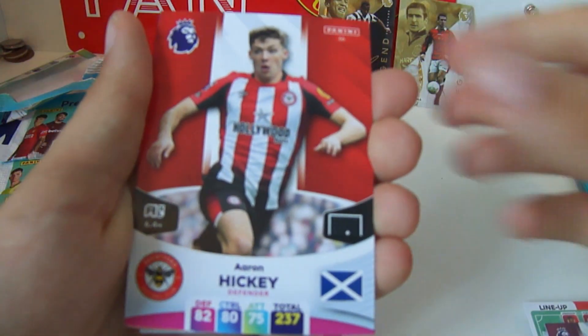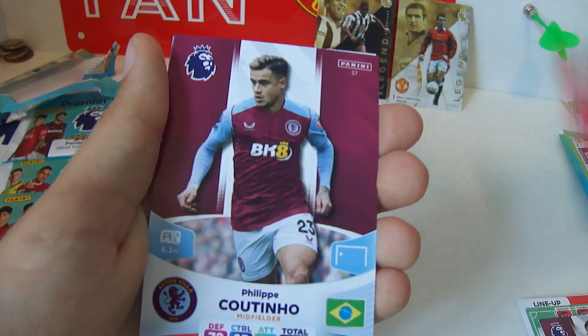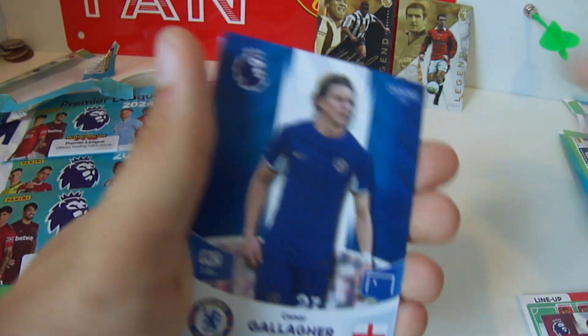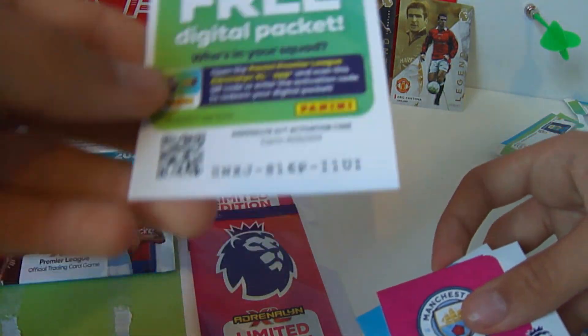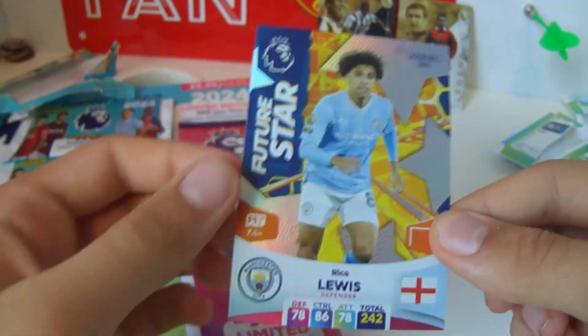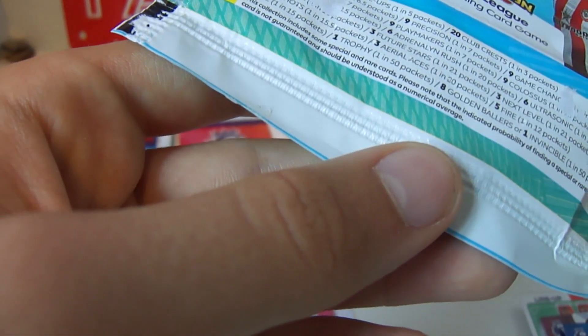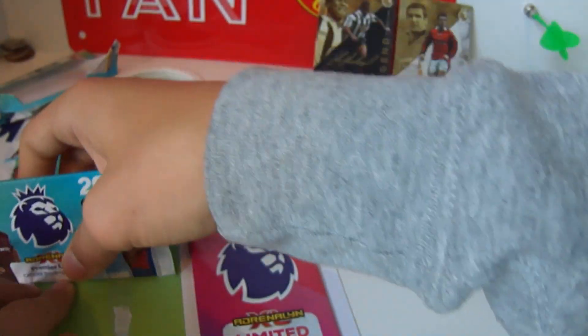We'll keep the Garnacho pack till the end like usual to bring us good luck. We have Trent Alexander-Arnold for Liverpool, Aaron Hickey for Brentford, Stefan Bajčetić for Liverpool, Philippe Coutinho for Aston Villa, Conor Gallagher for Chelsea. Two insert cards — code card for you guys, Everton's badge, and Rico Lewis Future Star — a need. These Future Stars are one in 21 packs, so we are beating the odds by quite a lot getting two in less than ten packs.